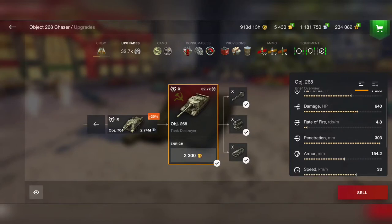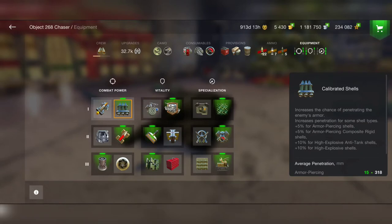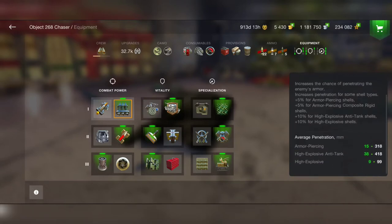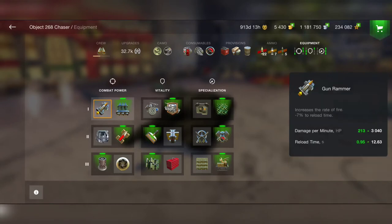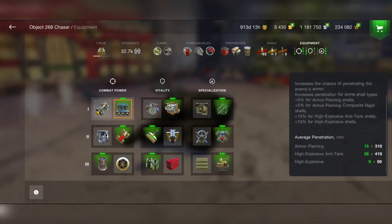Before we go to the battlefield, let's check out the equipment. You don't really need calibrated shells because you will have 480mm with HEAT shells and 318mm penetration with AP shells. Just use the gun rammer, and if you want to penetrate, use HEAT shells — you'll still have more than 370mm penetration, which is insane. You can penetrate any tank with that.